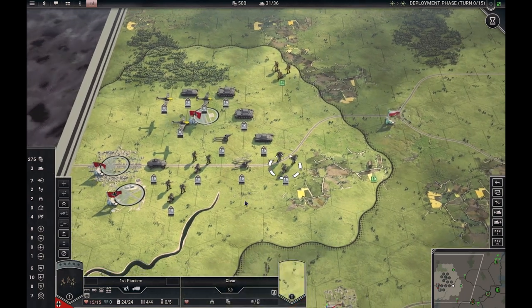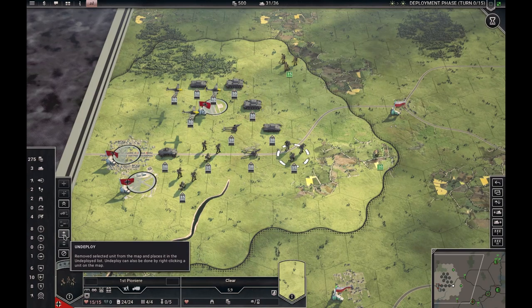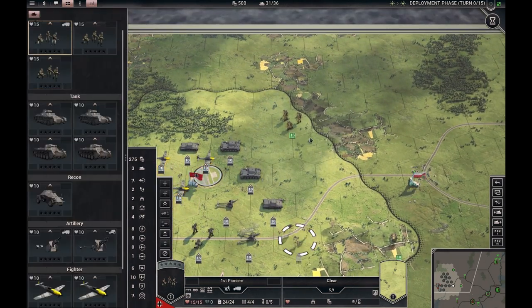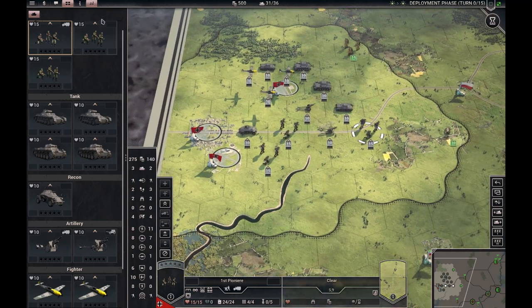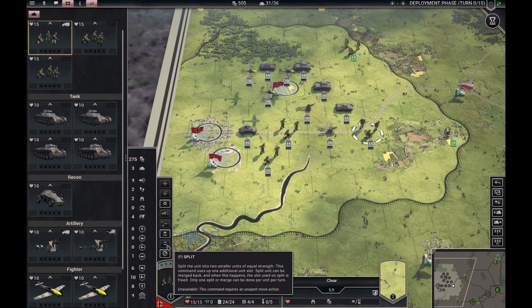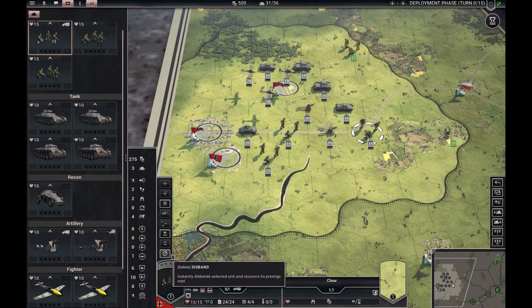Or if you're a paratrooper, you can jump out anywhere. You also have this split button — it's a new functionality where you can split the unit down the half, getting half strength, in this case eight and seven. They can act independently and they can reform later. And this just disbands or kills the unit.